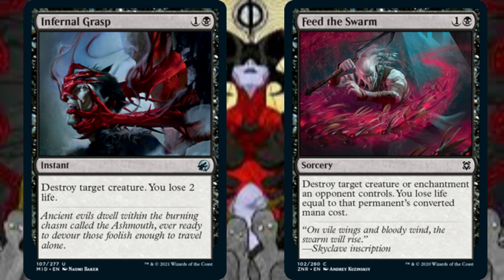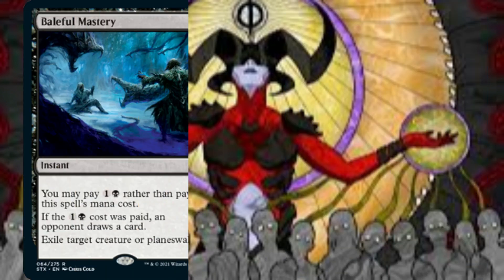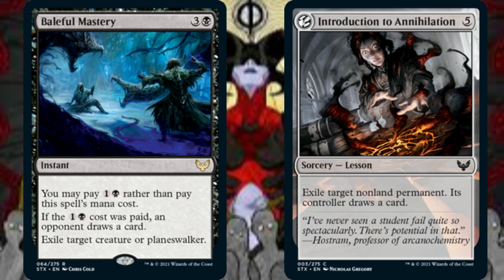Invariably, our opponents are going to cast spells and present potential threats on their sides of the battlefield, so we must manage the battlefield to prolong the game long enough to drain out our opponents. Infernal Grasp destroys target creature at instant speed — we lose 2 life in the process. Feed the Swarm destroys target creature or enchantment an opponent controls, and we lose life equal to that permanent's mana value. Enchantment removal in black is as rare as winter roses, making Feed the Swarm a near auto-include in any mono-black deck. Baleful Mastery and Introduction to Annihilation are removal spells that synergize with our card-drawing theme. Baleful Mastery exiles target creature or planeswalker — instead of paying 3 and 1 black mana, we can pay 1 and 1 black mana and have an opponent draw a card. Introduction to Annihilation exiles target non-land permanent and has its controller draw a card.